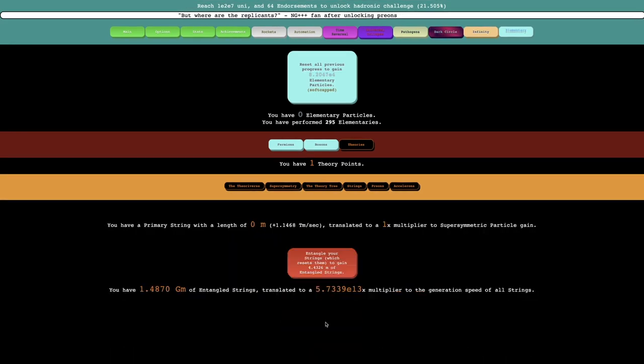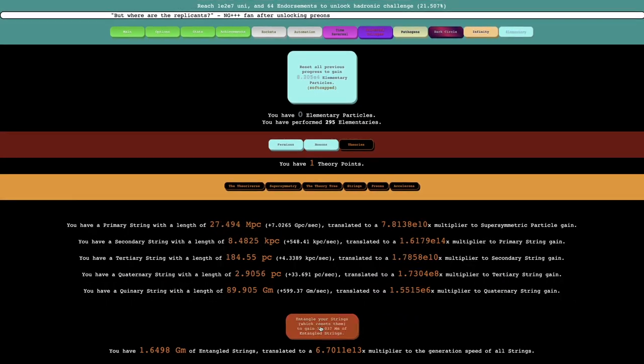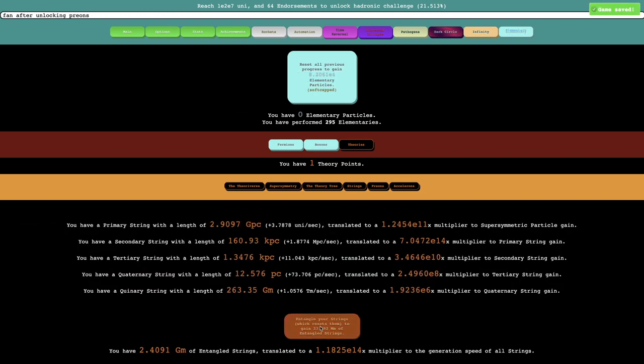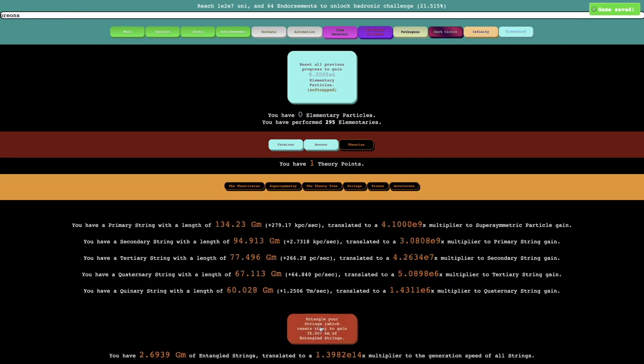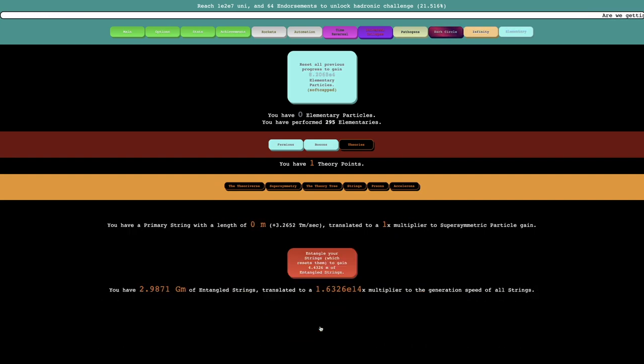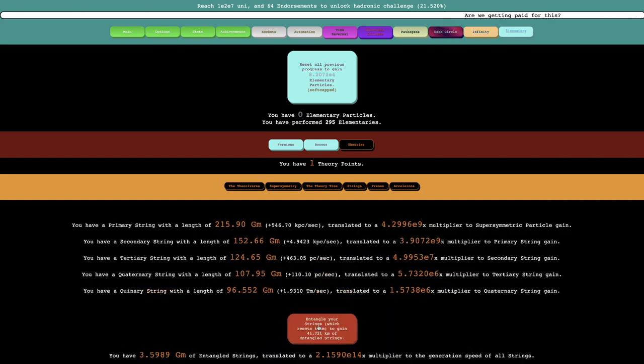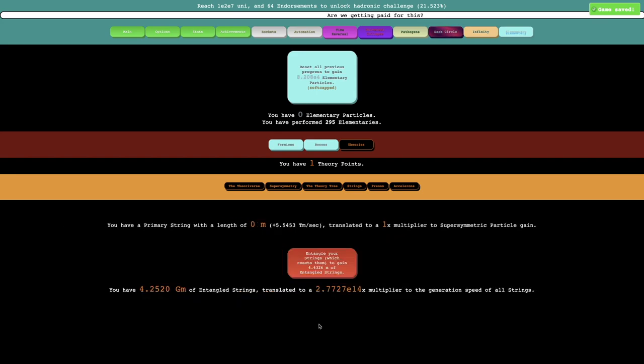Just fast clicking like this is actually a faster strategy at this point, but it's not really doing much. I mean, I can get more of all the strings, but other than that there's not much I can do. What I want to do is a specialized theoryverse build that'll just be better.